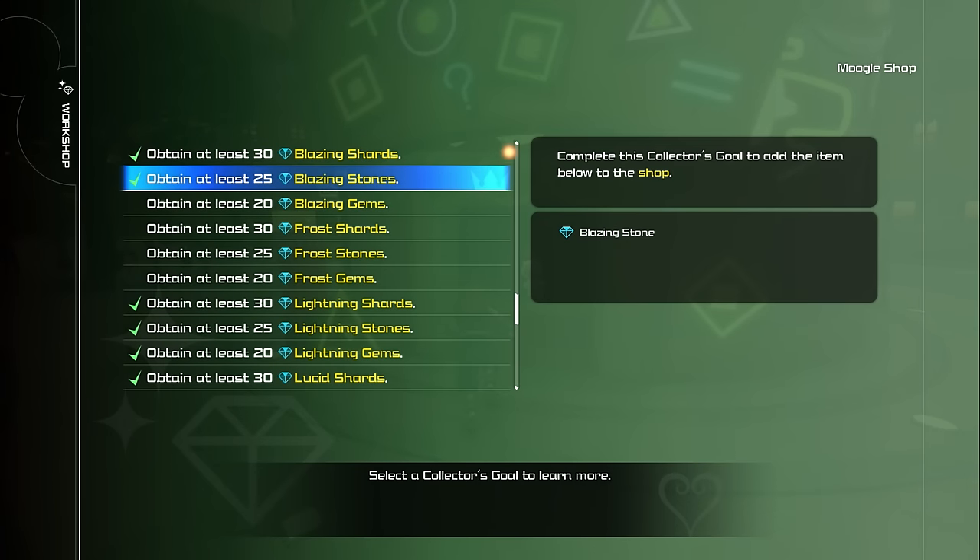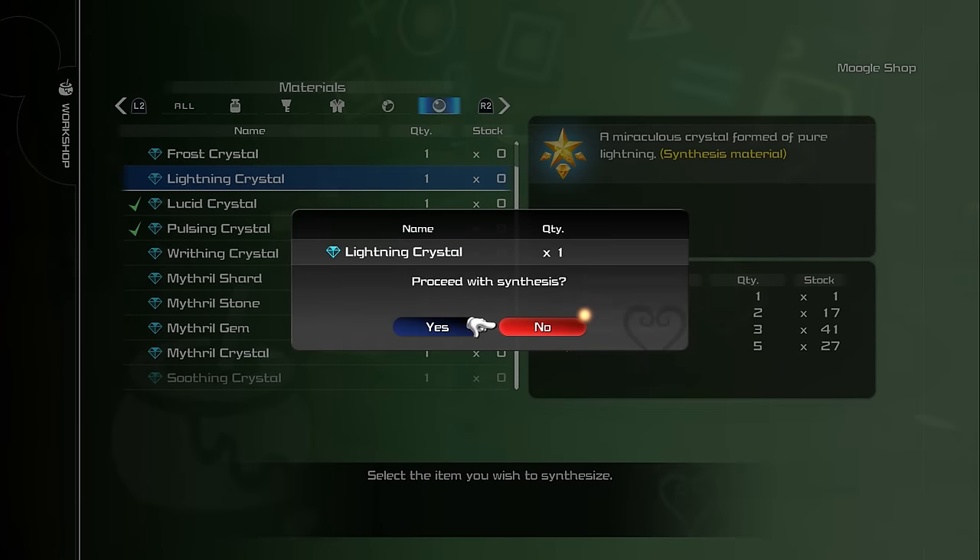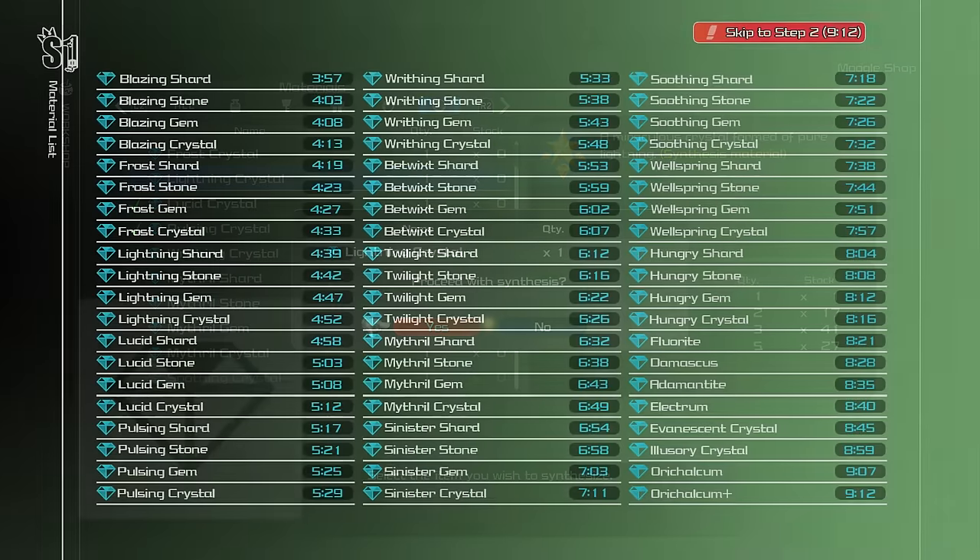Last side note — just remember sometimes you don't even have to go out and look for drops. If you collect enough of certain materials, they will be added to the Moogle shop, or you can use Wellspring crystals to synthesize some materials in the workshop as another option. Here is the materials list. I'm going to go through everything in the game in order, but if you want to jump to a specific material you need, feel free to look at the timestamps. Or if you don't need any help with materials and have unlocked the Ultima recipe, feel free to skip to step two of the guide.